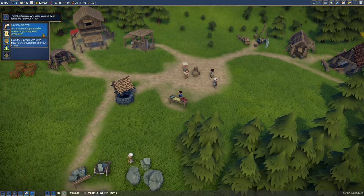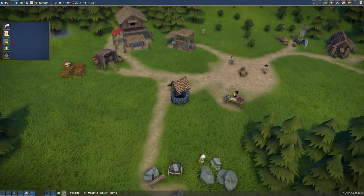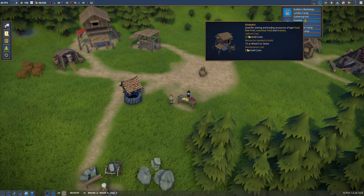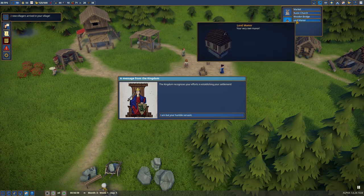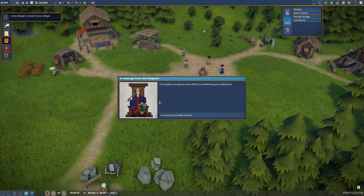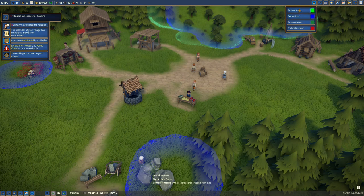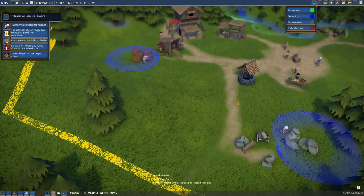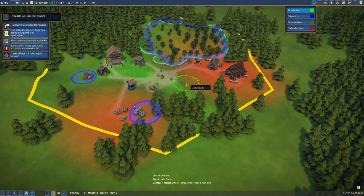Increase your population size by maximizing your immigration probability. Now I guess people just randomly show up. Two new villagers arrived. We did unlock the lord's manor, and then this pop-up just appeared. The lord's manor, a house, and a rustic church. So if we don't actually get to build the housing, we just say 'this is a residential zone' and then they build there. We've got a nice chunk here — I wonder why that's red. Is it because it's a work zone?